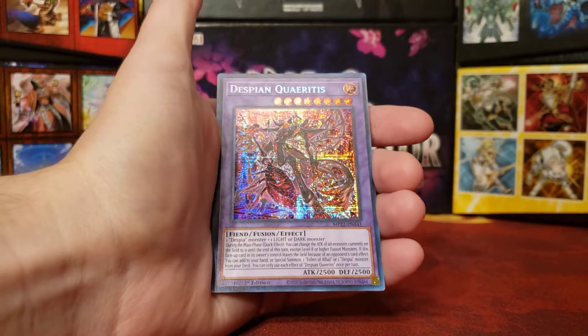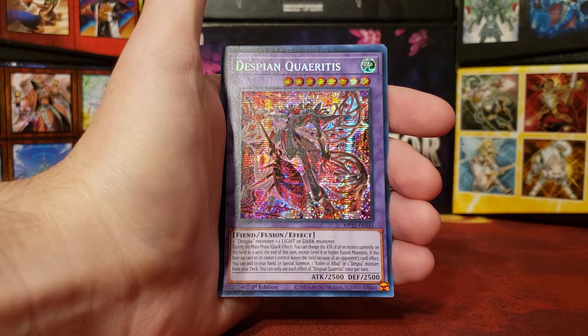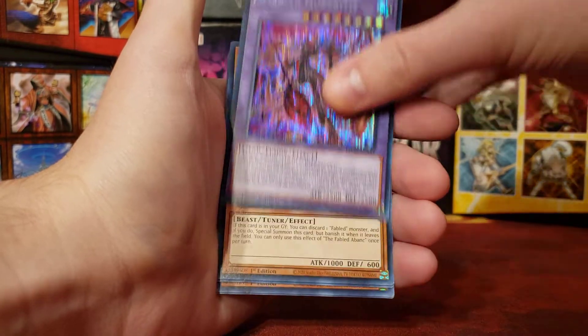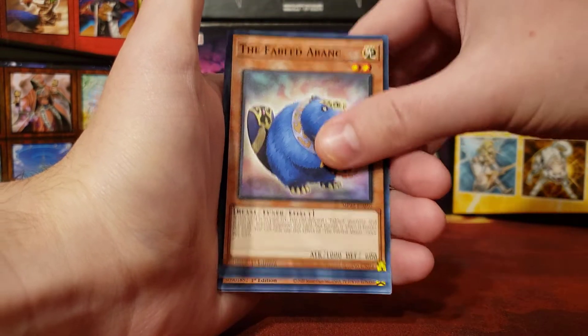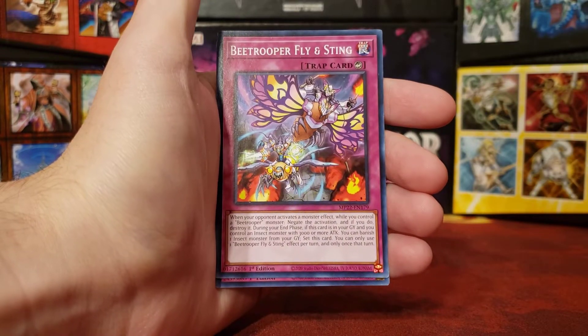Our Secret Rare, or our Prismatic I would assume, is Despian Queryity. I just can't do it anymore. Then we have the Fable Albnec. Fabled Andraith. Gizmekinaba. The Hopping Hair of Hakuto. What do these names do?